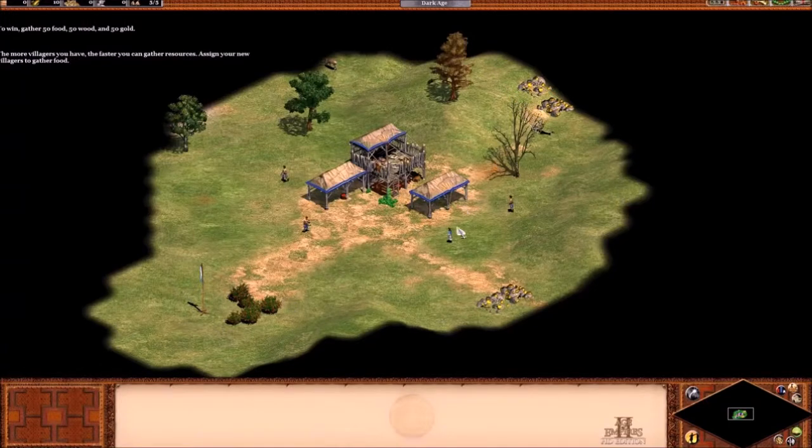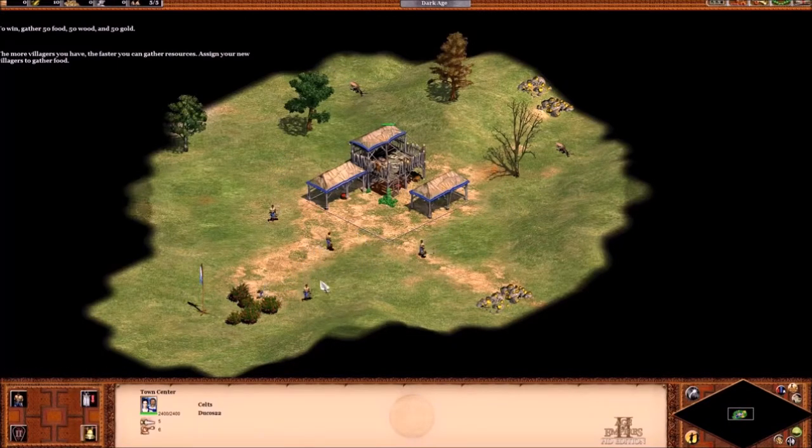The more villagers you have, the faster you can gather resources. Assign your new villagers to gather food. Just use the villagers to gather resources — kind of a really boring mission, actually.